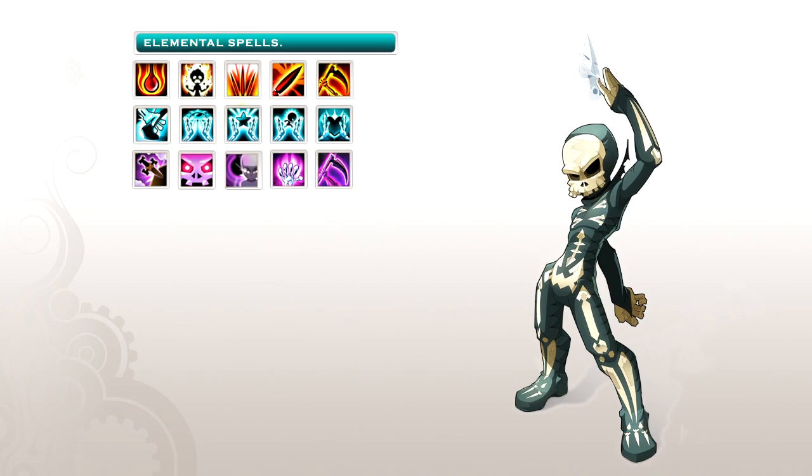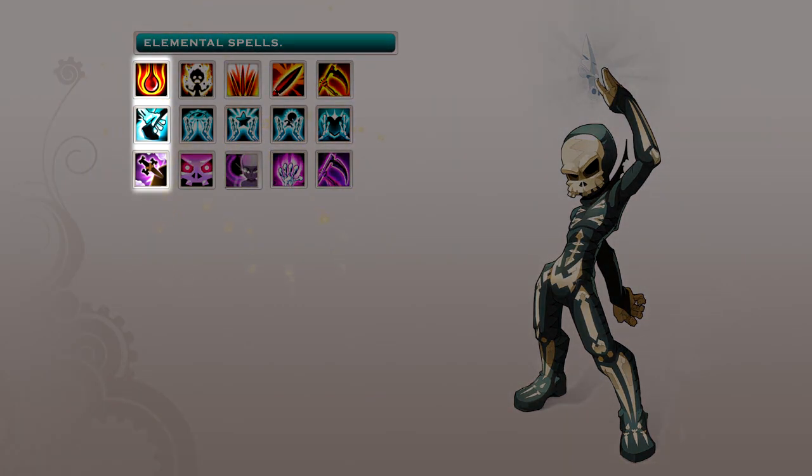Let's take a character at random — a Sram, for example. A Sram who's as sly and devious as the rest. Let's look at the spells they have up their sleeves. Like all characters, the Sram has 15 elemental spells that are unique to that class, and each class has spells linked to 3 of the 4 existing elements.